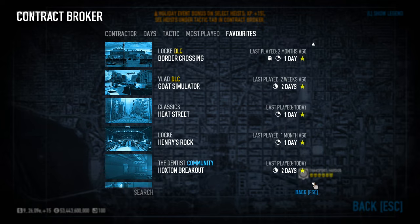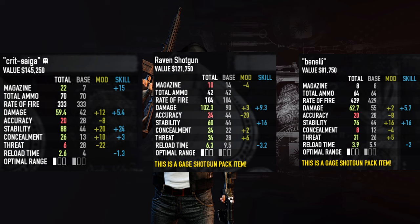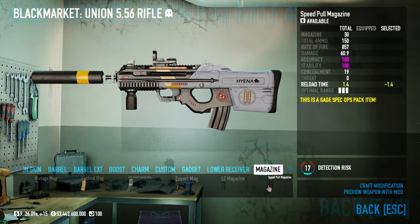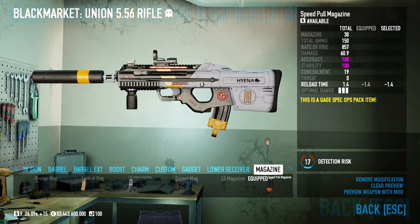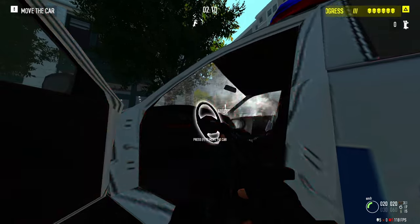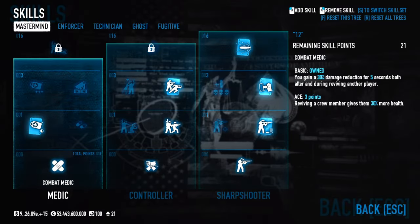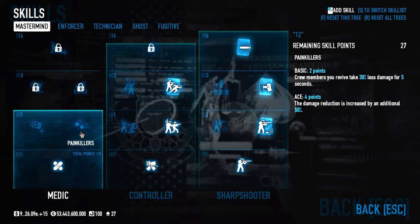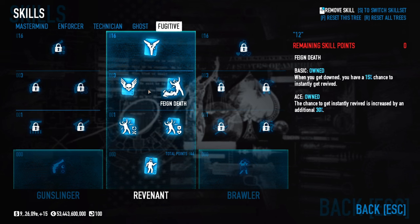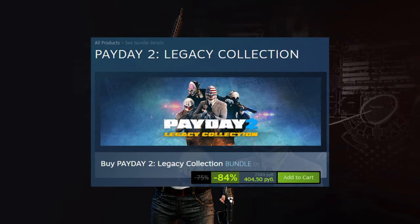Avoid certain maps on higher difficulties until you feel confident. Build shotgun accuracy towards the lower end if you're using ammo types with multiple pellets. Speed-pull magazines are extremely good. Flashbangs are the best grenade type in the entire game. Quick fix is not better than painkillers in 99% of cases. The Revenant skill tree is a noob trap. The best DLC to get is the Legacy Collection Pack.